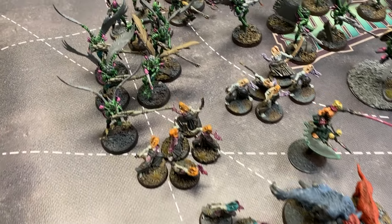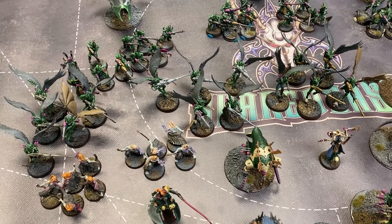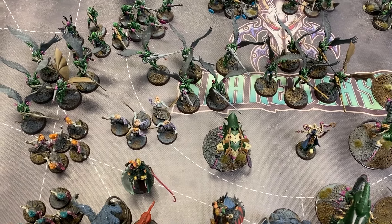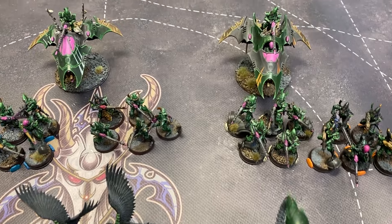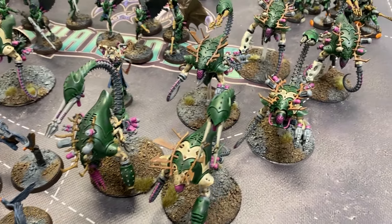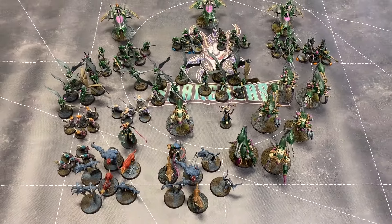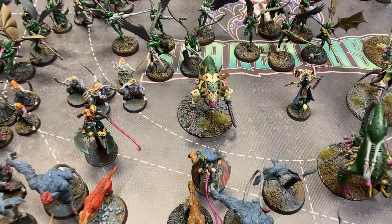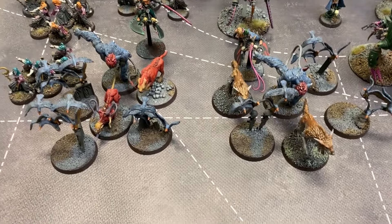Three units of mandrakes — they're very good for scoring points. Three units of five scourge, each unit with four dark lances; I had tons of dark lances in my bits box and was able to equip them at the start of the edition. Three units of ten cabalite warriors — they get split by the venom into six units of five. Then we have three units of two talos with haywire, twin liquefier guns, and talos gauntlets. It's an army that splits into lots of little units with good range, board presence, pain token regeneration with the chronos, and mission play with the mandrakes and cabalites.